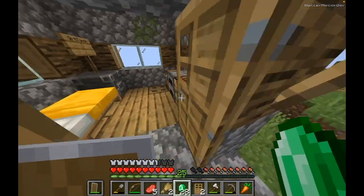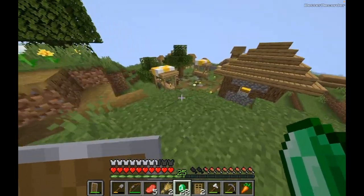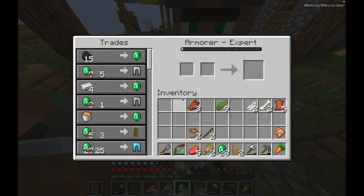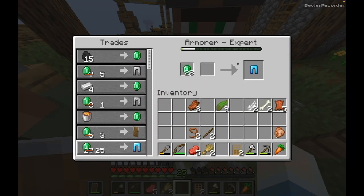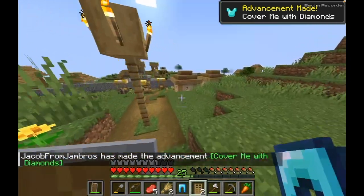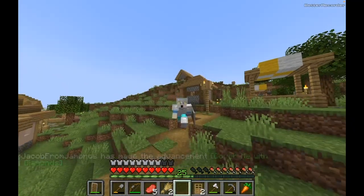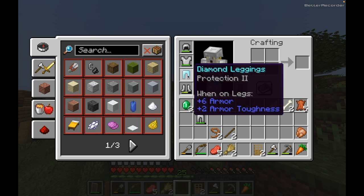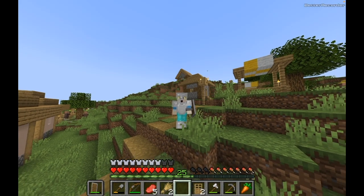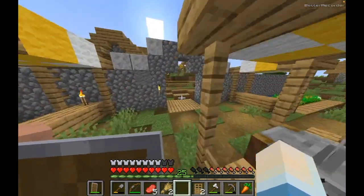Where is he? Is that him? Yep, he's at the market. He's got emerald trades — and protection too, so cool. Why aren't they... is that a glitch? I can barely even see the enchant thing on it.